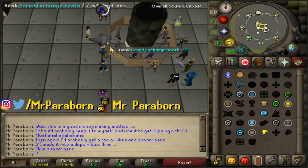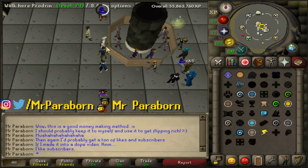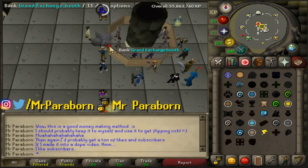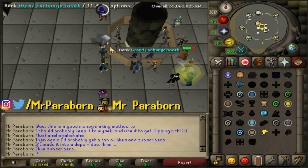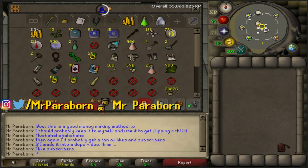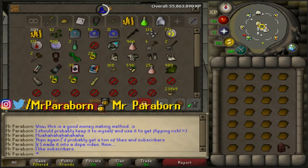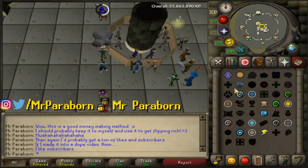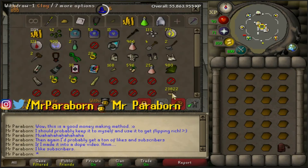If you guys want to do this money-making method, you're going to need to have completed Dream Mentor, as well as have level 68 magic so that you can cast Humidify. I also recommend a Steam Staff and you will need some Astral Runes to cast the spell. On top of that, you'll obviously need clay. I also recommend using Bank Fillers to fill up your bank so that when you press the Deposit Inventory button, your Runes or Rune Pouch will not be deposited with it.